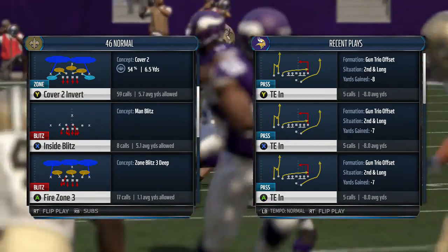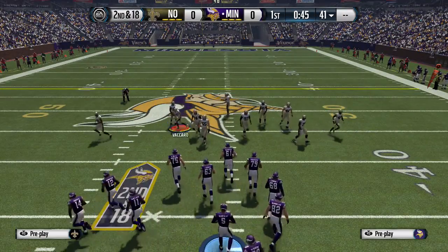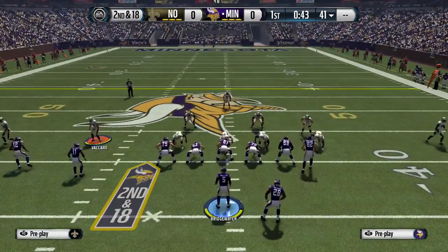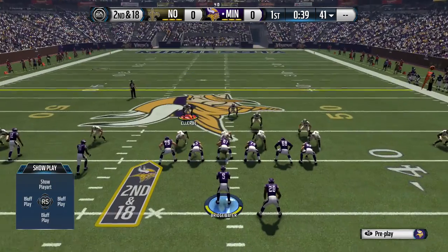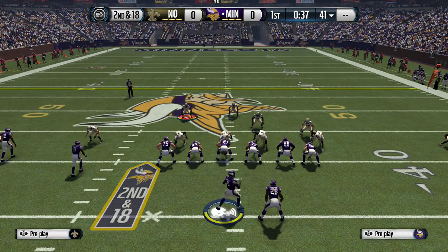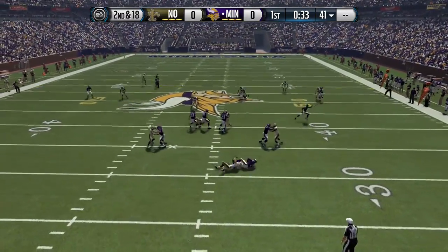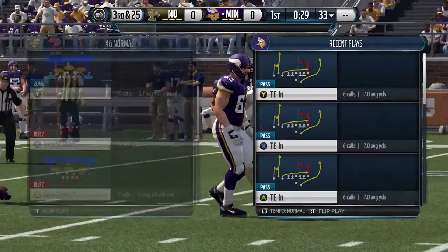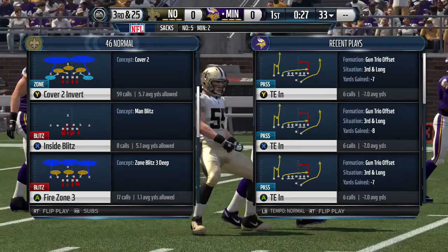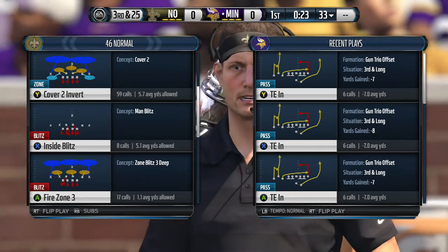We'll do the same thing out of Cover 2 Invert. Same exact setup — line shift down, and you see the D-tackle still comes screaming up the middle. In a lot of cases, if they block a running back, it still does not matter. Sometimes it does, but the majority of the time it does not.